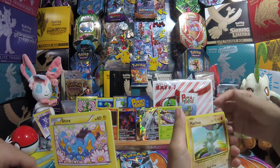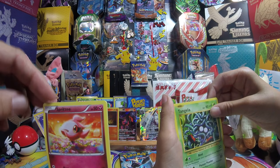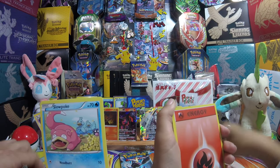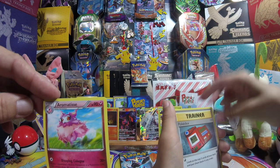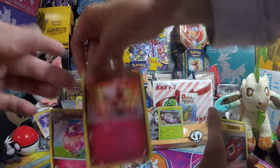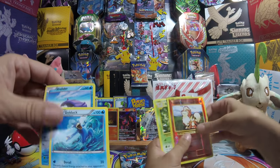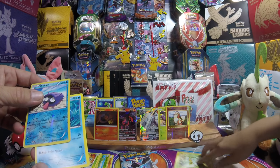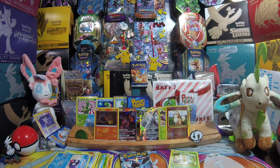Opening another pack: Honedge, Weedle, Shinx... Spritzee, Tangela — was Spritzee in that movie? Spritzee was one of the ones you mentioned. Glameow, Vulpix, Slowpoke, energy, Sylveon, devolution spray, Aromatisse — whoop whoop, Spritzee again! Oh wow, what a change. Pokedex, Arcanine, Porygon, Shellder — and I got your reverse! Oh nice. So that's a hit — that reverse is your favorite? It's a keeper. You didn't get a Drowzee though.